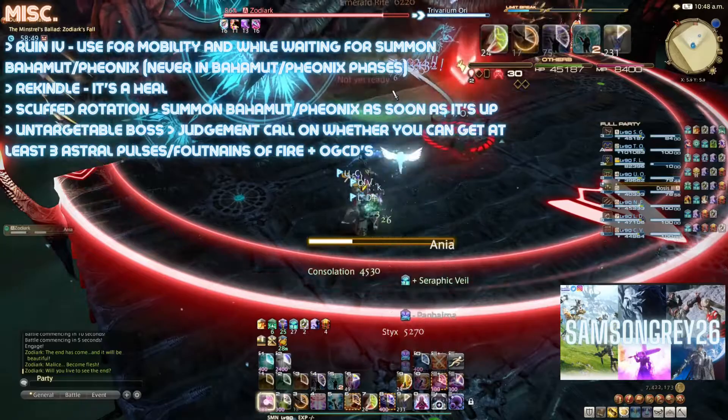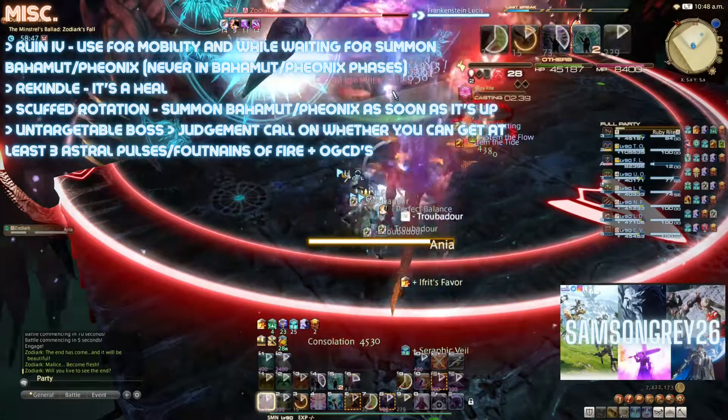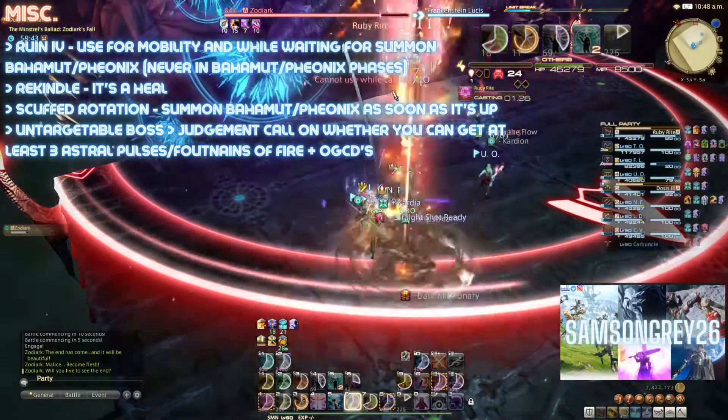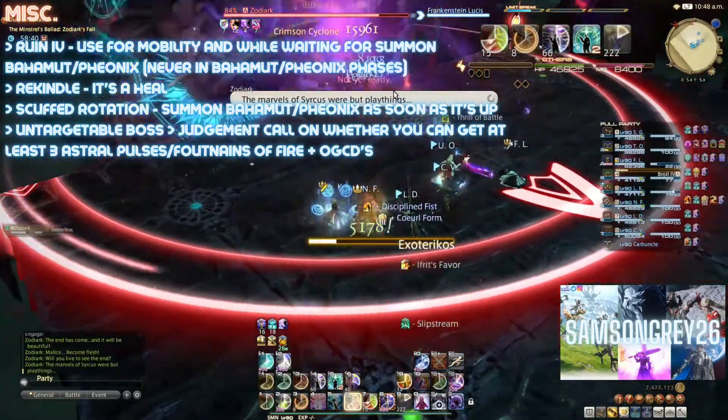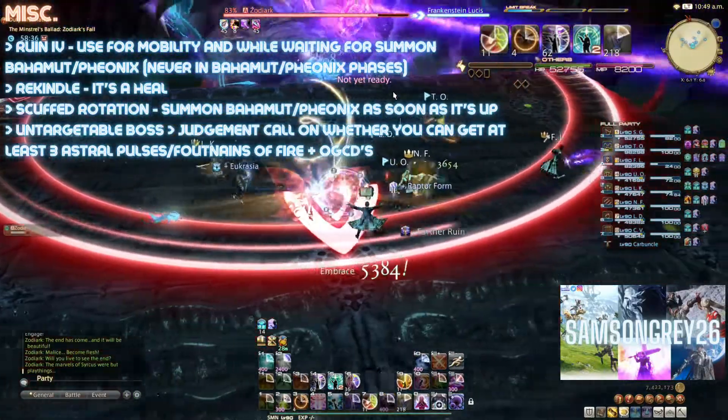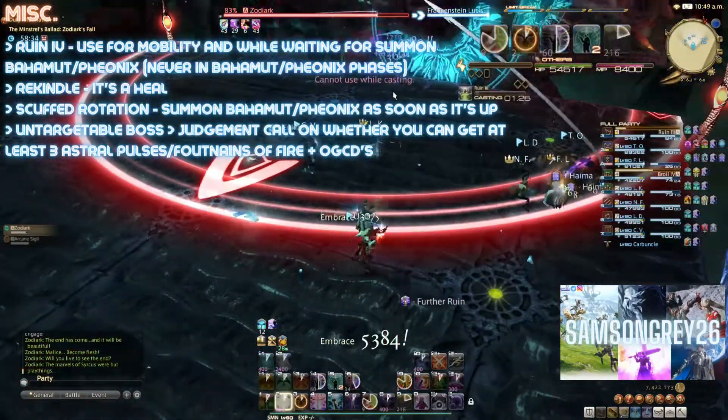Scuffed Rotations: If for whatever reason your rotation gets out of sync — e.g. you die — then use your Bahamut or Phoenix summon as soon as it's available, even if this means wasting your lighter summons. Bahamut and Phoenix are your most powerful phases and you don't want to delay them, as this could mean less usage in the overall fight.